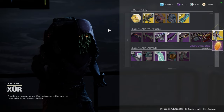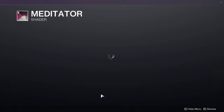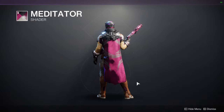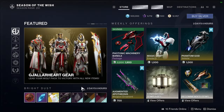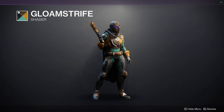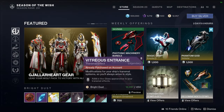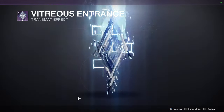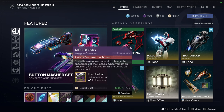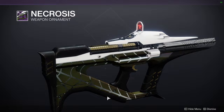For Eververse we have the Meditator shader - not a fan of this color. We have Gloom Strife - this doesn't look terrible actually, I'd probably just switch up the helmet. For transmat effects we have Vitreous Entrance and then Necrosis for the Recluse - I love this ornament, it's super super cool, definitely get it.